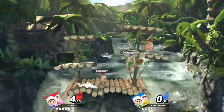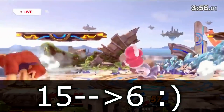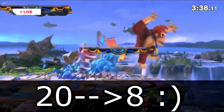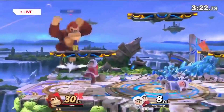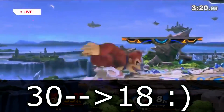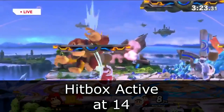Nana does a little over 4%, specifically 4.2% if you factor in the multiplier for damage on one-on-one battles. Moving on to Ice Climbers' aerials, Nair has 6 frames of landing lag compared to Brawl's 15. This is definitely a buff. Fair now has 8 frames of landing lag compared to the previous 20 in Brawl, which is also another big buff. Ice Climbers have a brand new up air and it has 18 frames of landing lag compared to Brawl's 30 frames of landing lag.